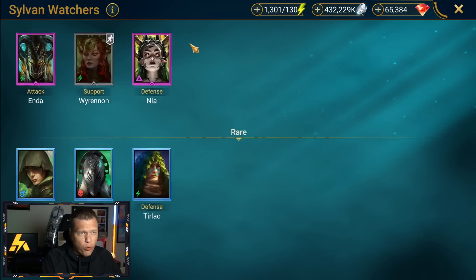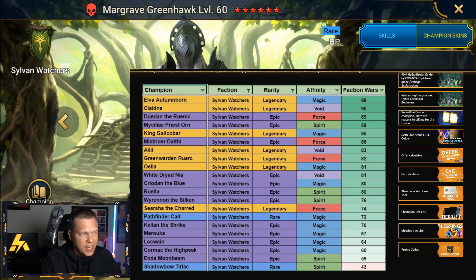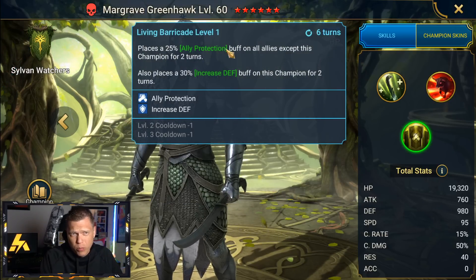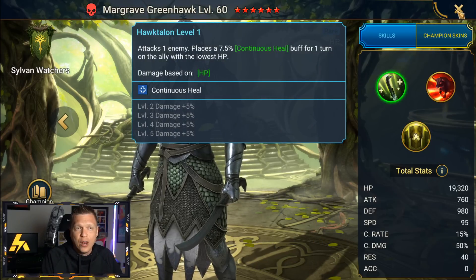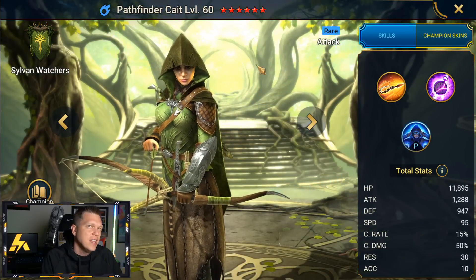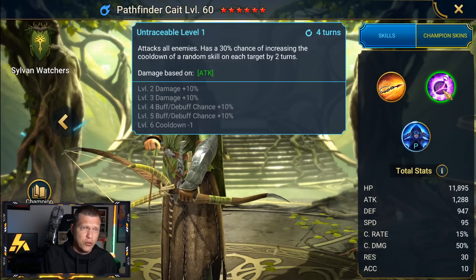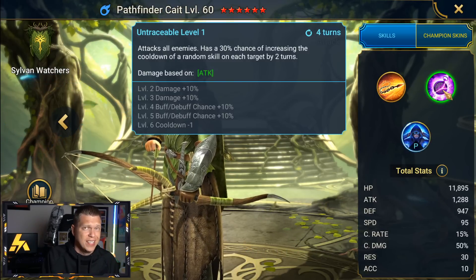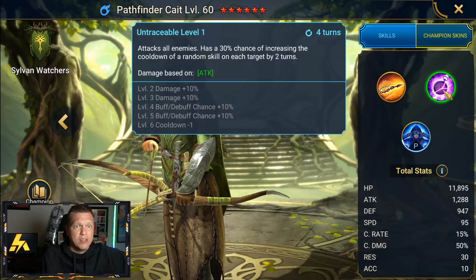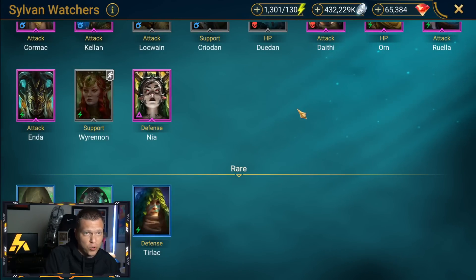For the rare champions, Margrave is all right as a budget option — he has a three-hit random attack with a provoke chance and a budget ally protection option, but nothing amazing. The one to really watch out for is Pathfinder Kate, because she has a three-turn cooldown ability when booked that increases the cooldown of a random skill on each target by two turns. Run stages over and over until you get good RNG suppressing enemy cooldowns and you can get a lot of utility out of Pathfinder Kate.